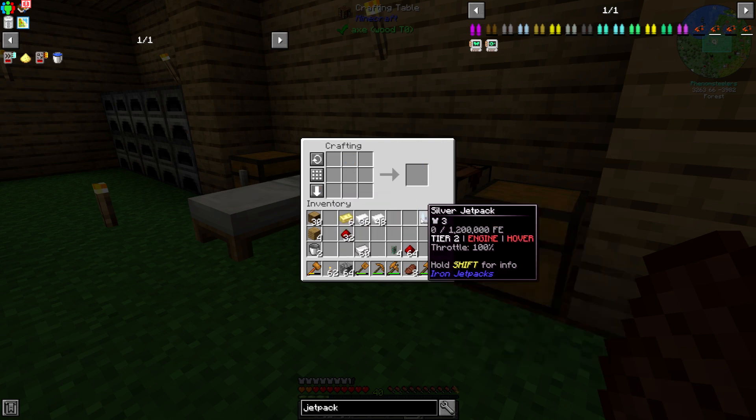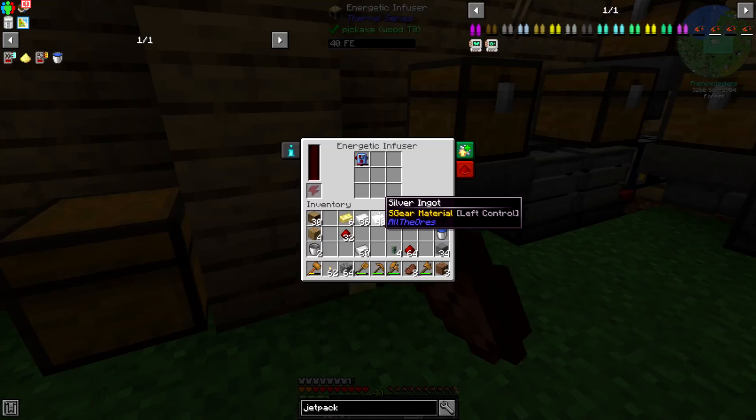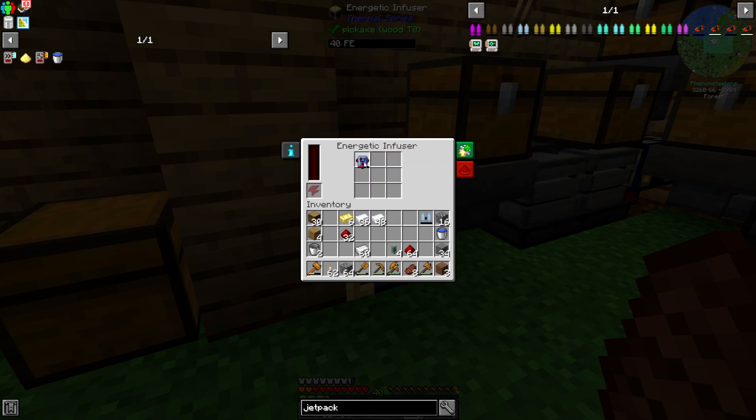The silver jetpack is done. As of right now it has no charge, but that's what we're doing over here with this flux capacitor — we're getting it charged.